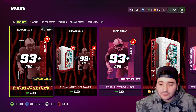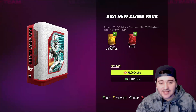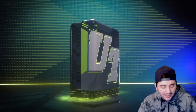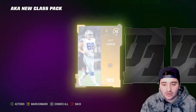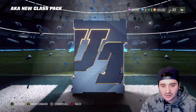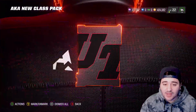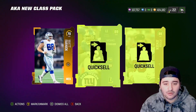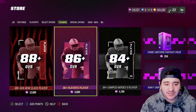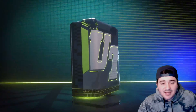I think they're pretty gas. Let's get into it — starting off with the AKA New Class pack. We got a gold, a legend — 89 overall Michael Strahan — and ending on an 88 overall Ryan Jensen. That's 11K training right there, not too bad. I'll definitely take it.